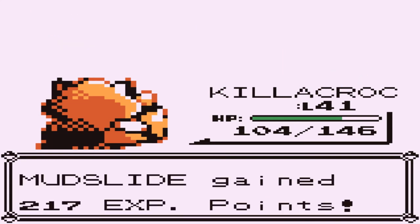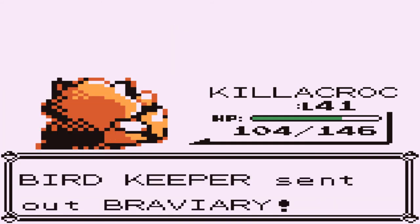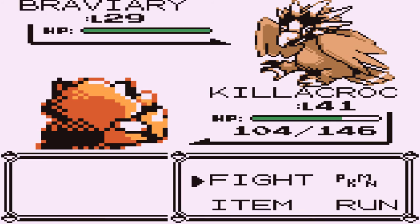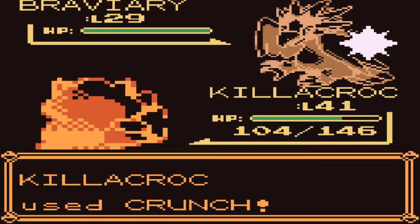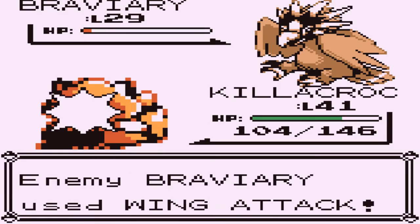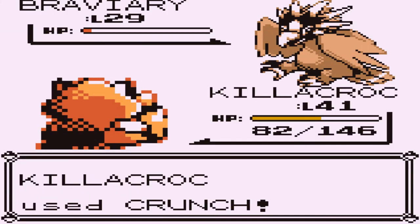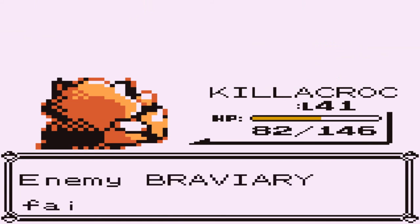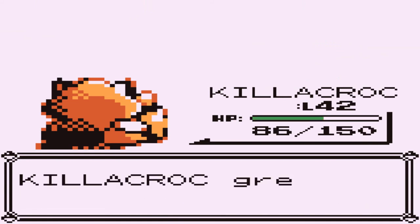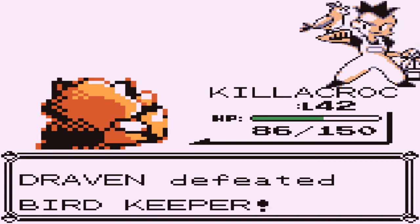I'll save prior to that route so you can get back into the adventure. Killacroc doing some good stuff — and here comes a Braviary at level 29. That is a hacked Pokemon if I've ever seen one. Here comes a wing attack. Braviary — holy crud. Oinkinator reaches level 42.